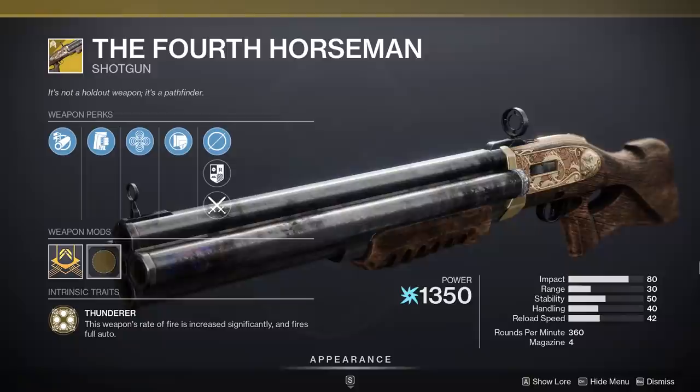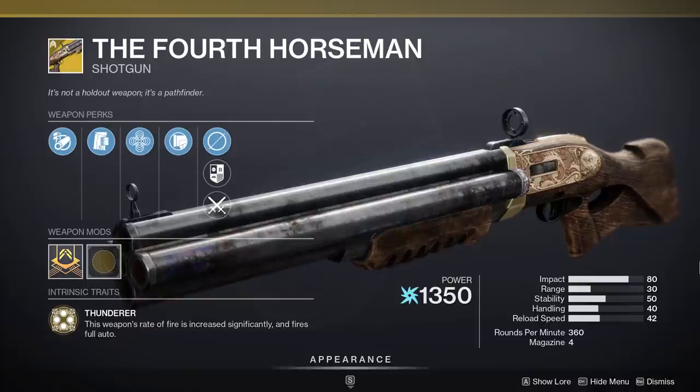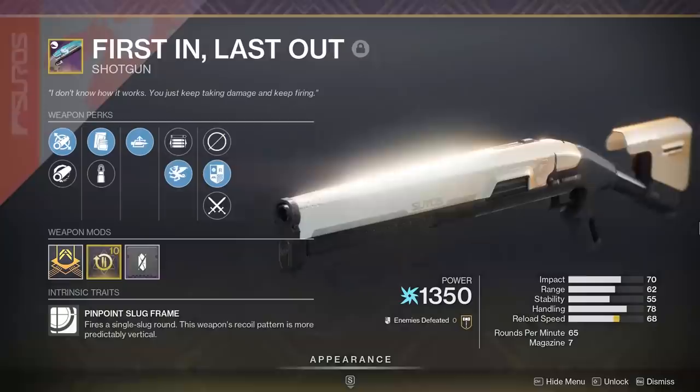Next weapon, which I think not a lot of people might bring but I definitely will: the Fourth Horseman Exotic Shotgun. Most people are focusing on Void weapons right now, but the Fourth Horseman completely shreds people. If there's any encounter in the new raid where you need big burst damage from really close range, Fourth Horseman is going to shine hard — especially because there's some kind of bug going on with the Lament right now. It does eat through ammo badly, but it's incredible at close-range burst damage.